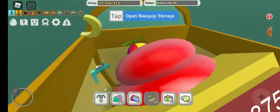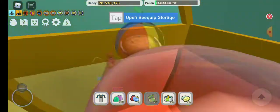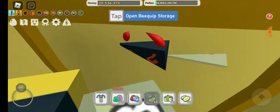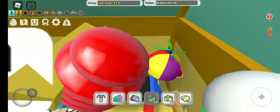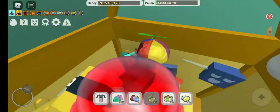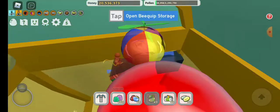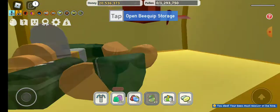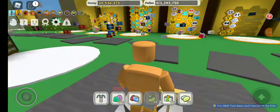Wow! How to get out? You have to do like the same thing — spam jump on the edge. Eventually I think you go up. I don't want this video to be that long, so I'm gonna go up. Next glitch!